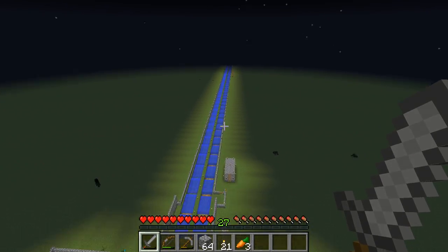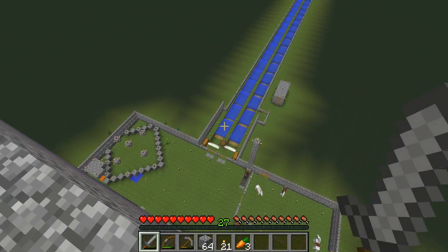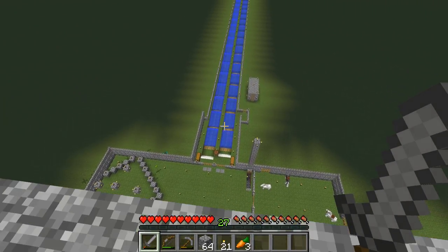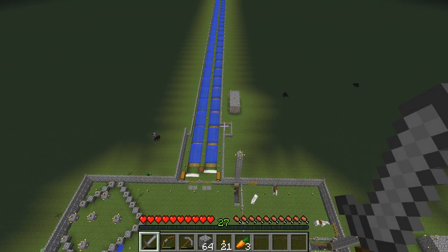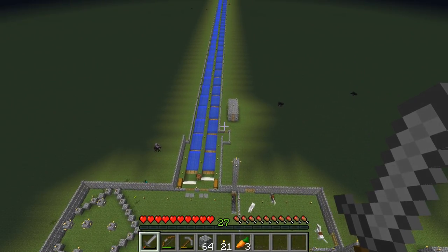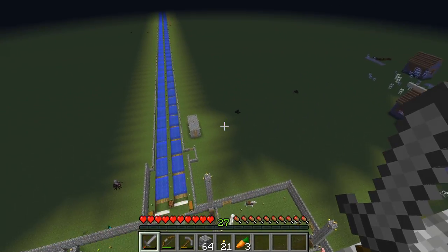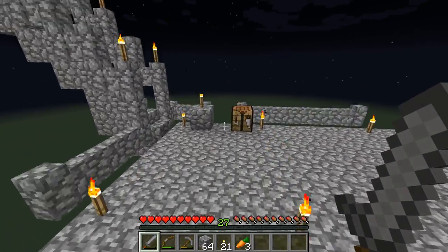It took quite a bit of cobblestone and about two stacks of torches, so I had to craft a lot more torches. I really like how I also built up this three-by-three wall up here around this area so it'll be part of my base. And on the right there I have a fence gate just in case I want to exit or enter the area from outside. Also, a spider jockey just spawned over there.